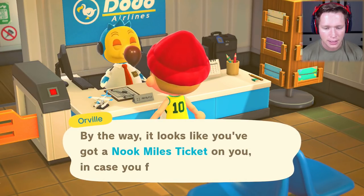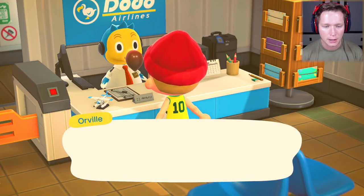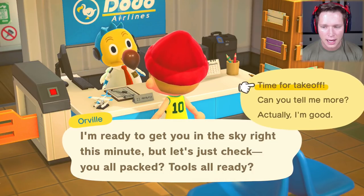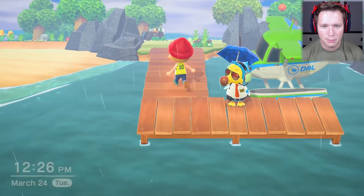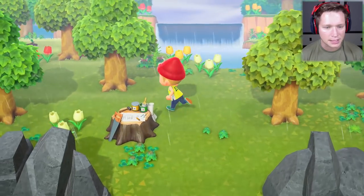Here we go, we are going to fly baby. Looks like we've got a ticket - I'm going to use my nook miles ticket. Let's get in the sky. My tools are ready, I'm good for takeoff. Your boy is a natural at this, we're a seasoned vet. Wilbur, you better not have messed me around here - you better have given me a better island this time around.